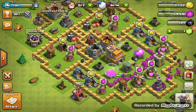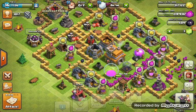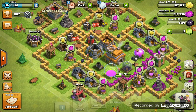Hey everyone, today I'm going to show you how to hack Clash of Clans. Basically what you're going to do is get on your gold mines and just keep tapping it over and over, about 25 to 50 times.